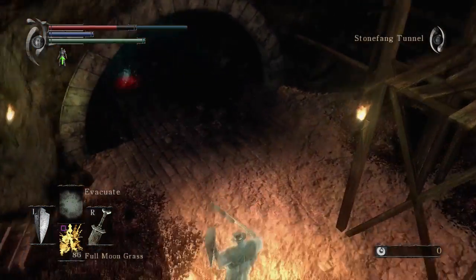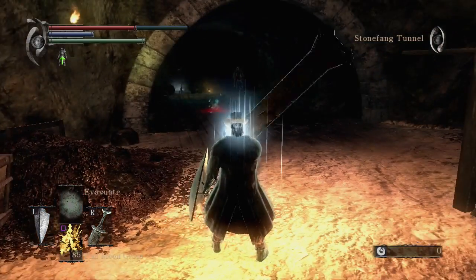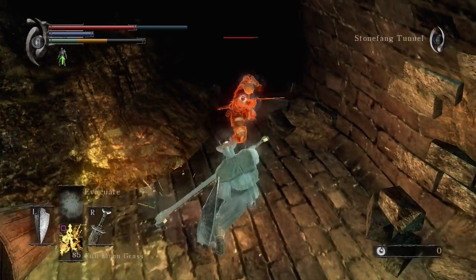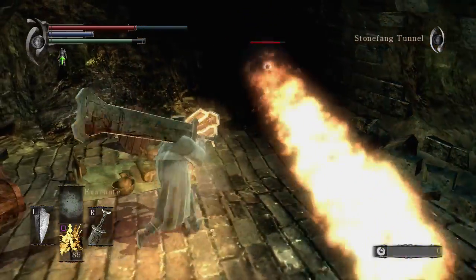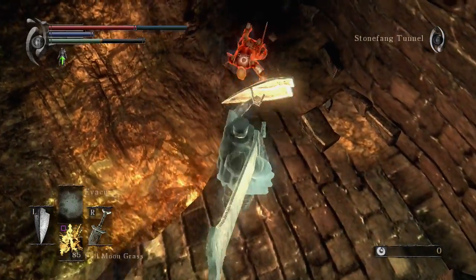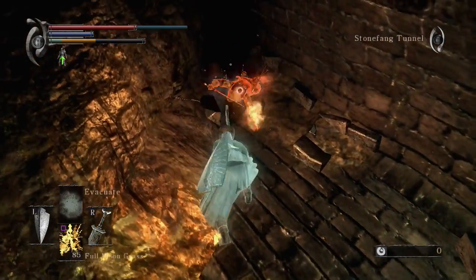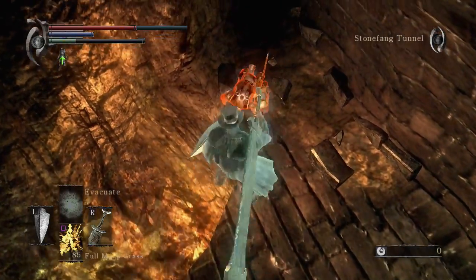Here's our second Black Phantom fight — Skirver the Wanderer. Notice my bloodstain there. As you approach him, he will try to cast a spell. Do not let him cast that spell — it buffs his health, his damage, and his magic damage. And those magic spells hurt. He's got a big fireball that he can do. If he catches you right in front of him, you just die. So he's basically Jester Thomas.